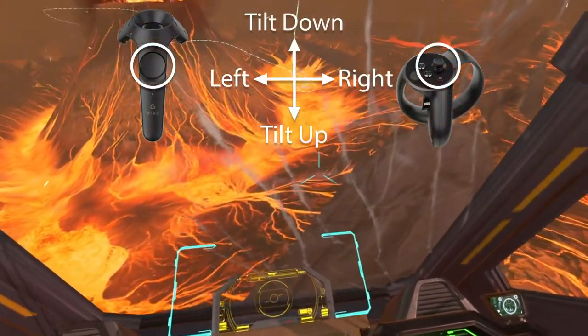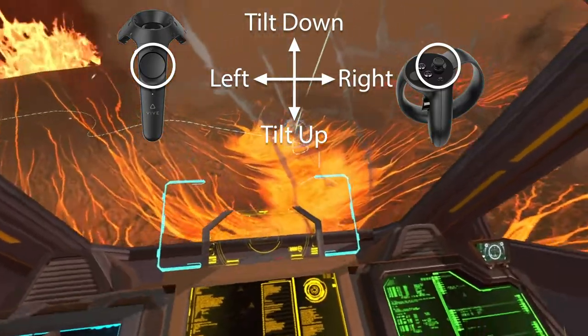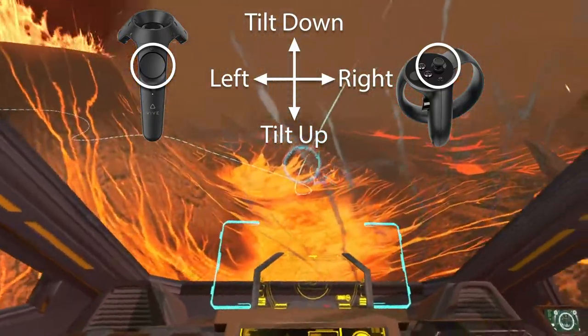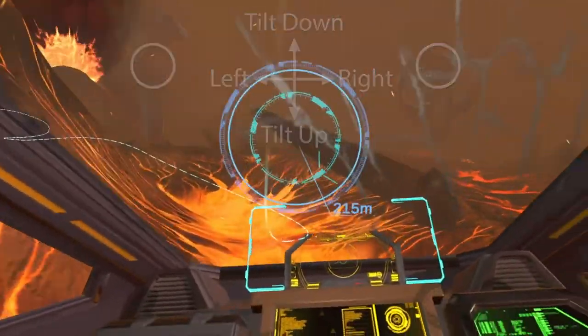The basic controls are: left and right on the trackpad is going to make the ship bank left and right, as you see here. Down on the trackpad and on the control stick is going to make the nose pull up.